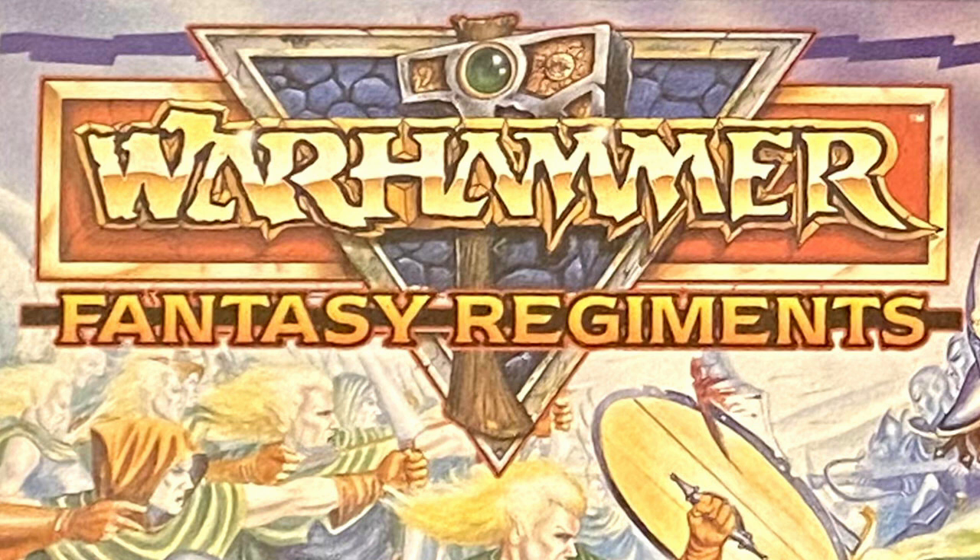Fantasy Regiments was a weird box. It was weird to have 6 units of 6 different races — Dwarfs, Wood Elves, Dark Elves, Skaven, Goblins and Orcs — but it was exciting too. One of the things I had loved about HeroQuest was the diversity of the enemies you could face, and here was a box of miniatures demonstrating a similar kind of variety. And Games Workshop really sold the promise of adventure with this box.